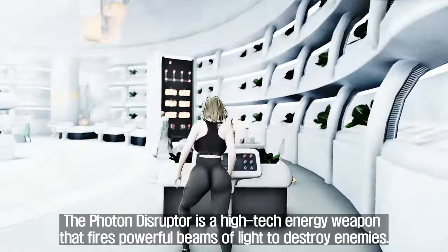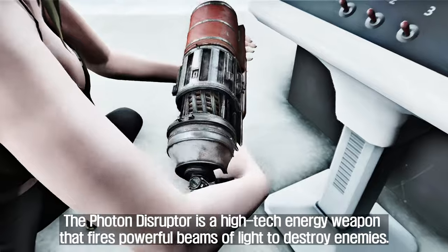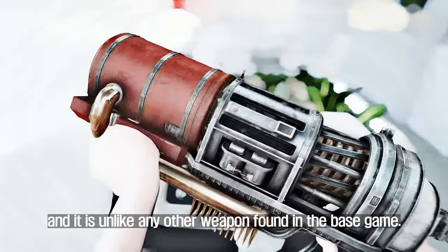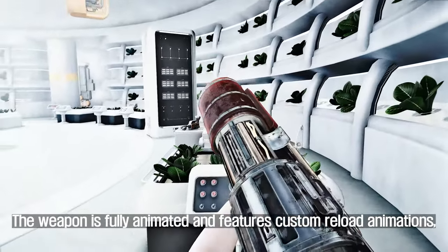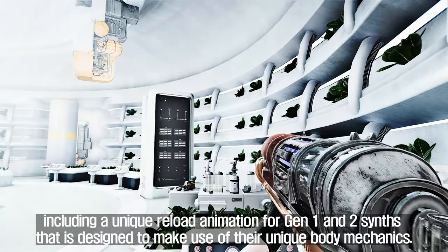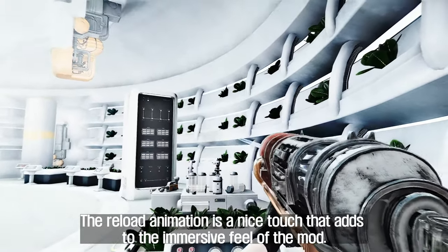The first mod to introduce is Photon Disruptor. The Photon Disruptor is a high-tech energy weapon that fires powerful beams of light to destroy enemies. It is a unique and custom-made weapon designed by the Institute, unlike any other weapon found in the base game. The weapon is fully animated and features custom reload animations, including a unique reload animation for Gen 1 and 2 synths designed to make use of their unique body mechanics.